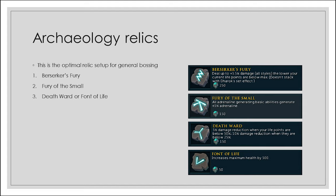Now let's touch on archaeology relics. This is the optimal relic setup for general PvMing. The first two relics — Berserker's Fury and Fury of the Small — are by far the most important, and your third slot is relatively interchangeable. You could use the Font of Life, Death Ward, or even Persistent Rage if you don't feel like stalling adrenaline. In this video I'll be using Berserker's Fury, Fury of the Small, and Death Ward, but the setup is completely up to you.